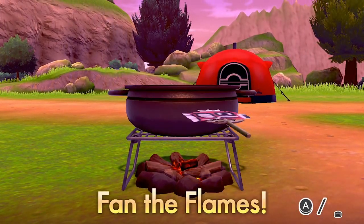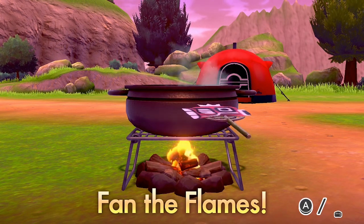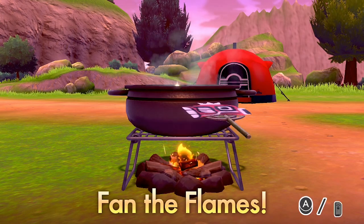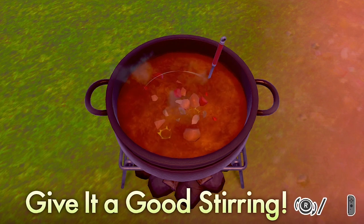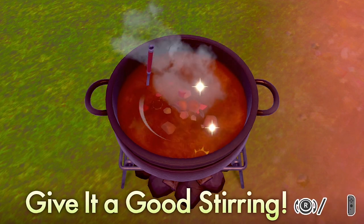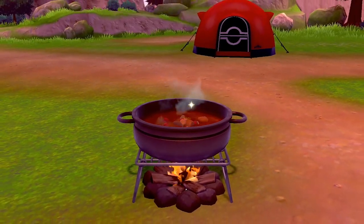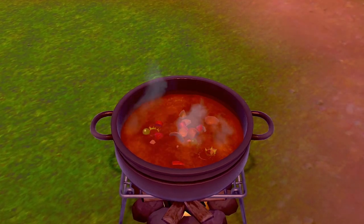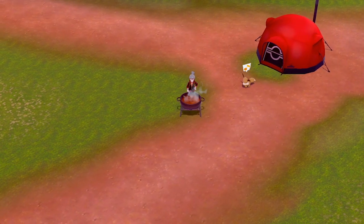Once the ingredients go in, the first step is fanning the flames at a steady rate. You want the sparks coming out the top of the curry — that's a good indicator — but don't let the flames get too high or you'll burn it. Then stir the curry; don't do it too vigorously or it will spill and lower the quality. Keep looking out for the sparks, then hit the throw-heart prompt in the lighter green circle just before it reaches that mark.